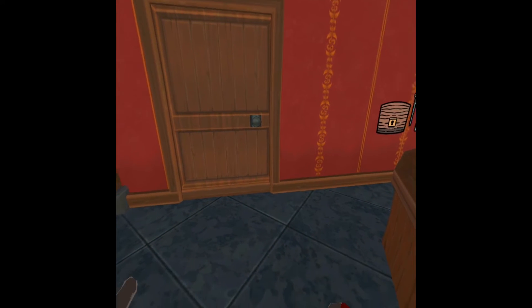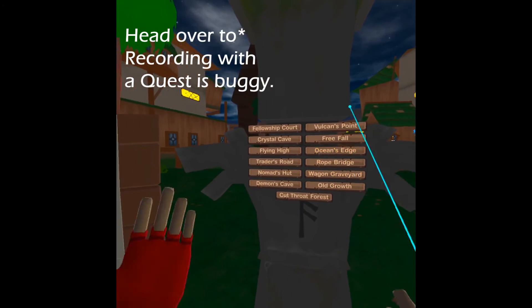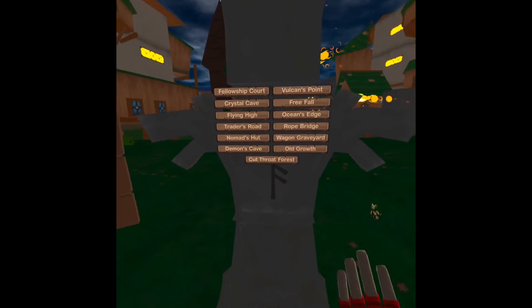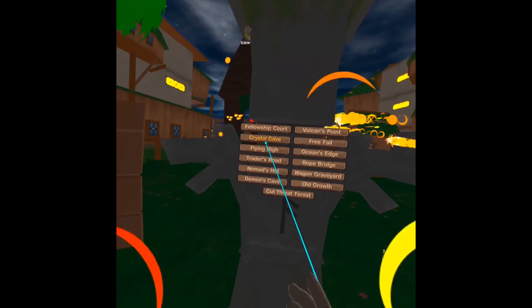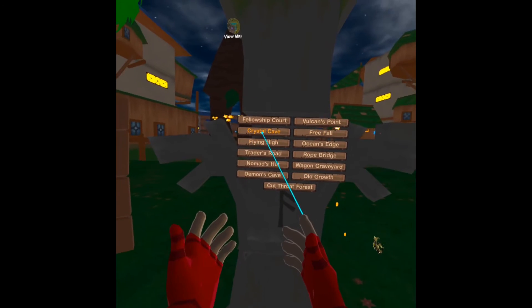There are a couple of places — I'm going to show you my preferred method. First off, you're going to want to head to a teleporter. Anyone works; I'm just choosing the one here at High Step. You can use this spell, but in case you don't, in case you're not playing Green Mage, I'll just show you this so you can head to a teleporter and go to Crystal Cave.